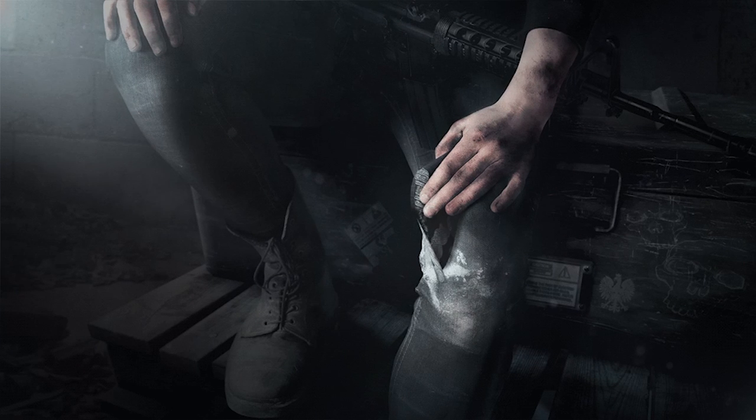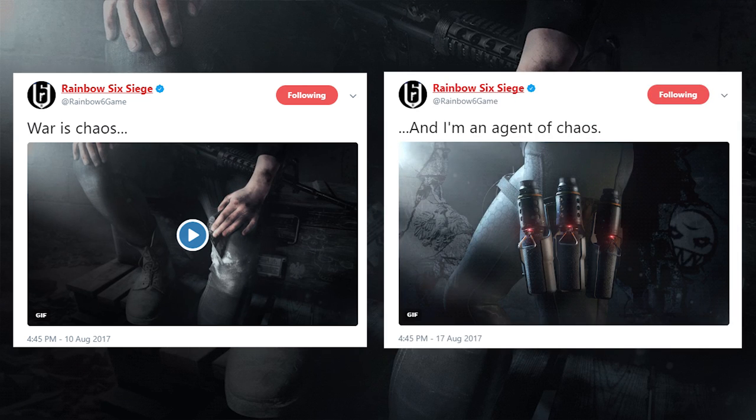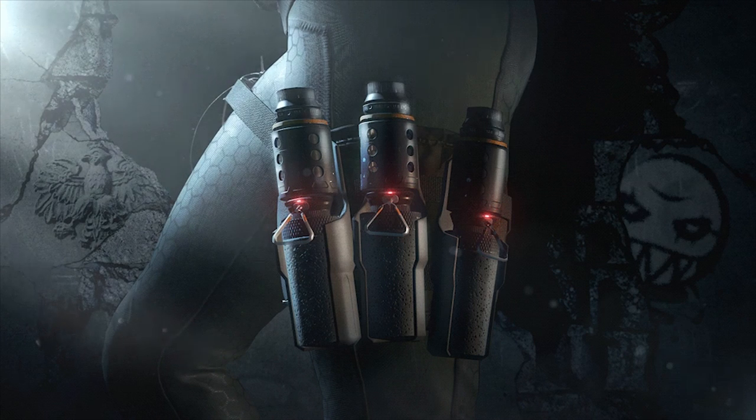If we look at the official tweet that came out with the original teaser, it said 'War is Chaos,' and the new teaser says 'And I am an agent of Chaos.' So these are definitely the same Operator being teased. The thing is, the first one definitely doesn't match up to the second one — those are definitely jeans in the first teaser. Maybe this image was made earlier in development when they thought she was going to be wearing jeans, and then they decided to give her yoga pants later. It's a bit odd — probably a bit of a misstep in the marketing, but we can definitely see this is indeed the same Operator being teased in both images.